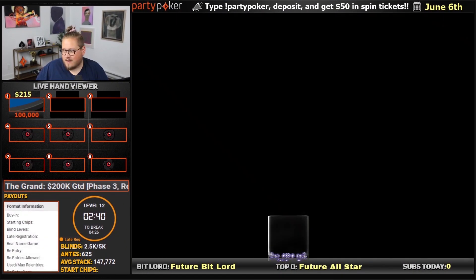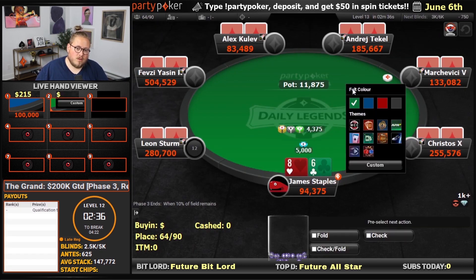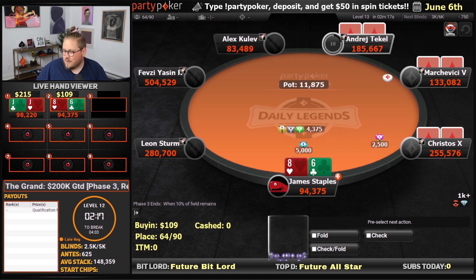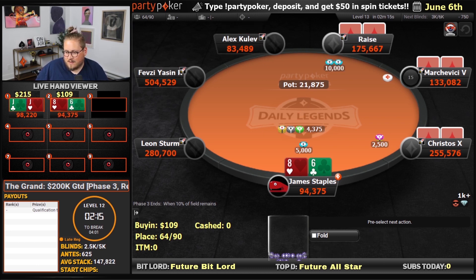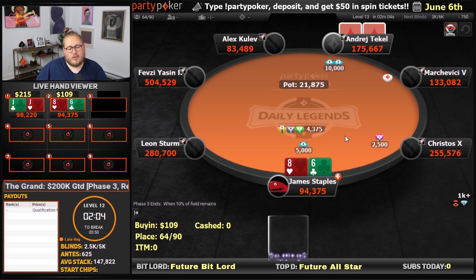Table two, we're going to get this $109,000. This is one of the phase opportunities — you take your stack through to the next phase. We're going to put in orange. We're starting with 20 blinds here, sort of early days. Day two of this is today as well, so we could be playing that soon.